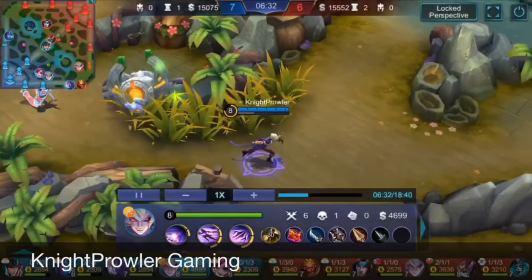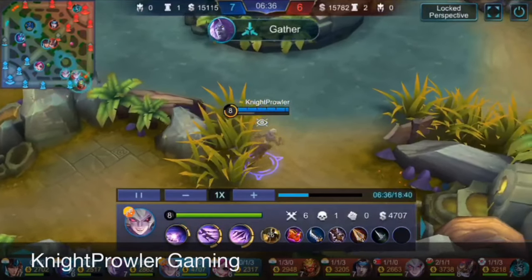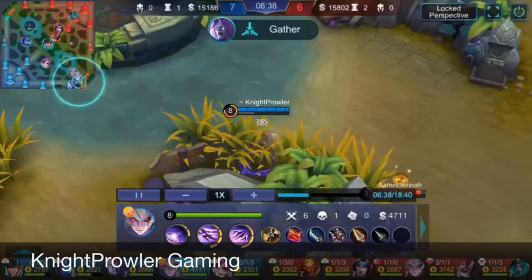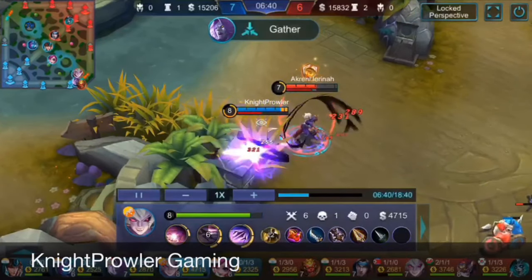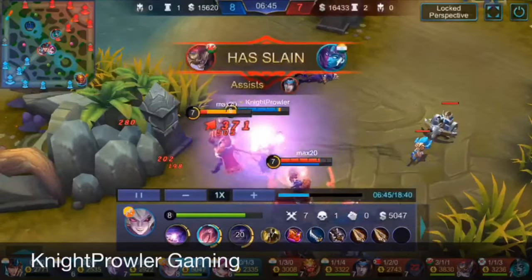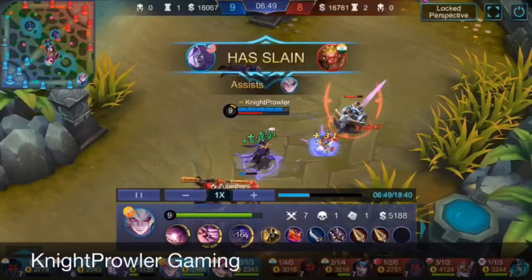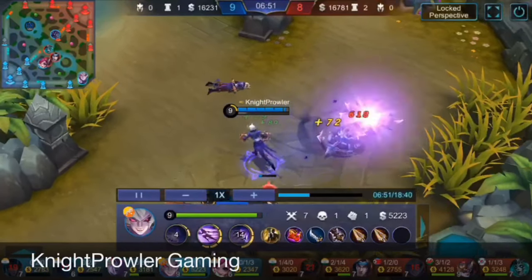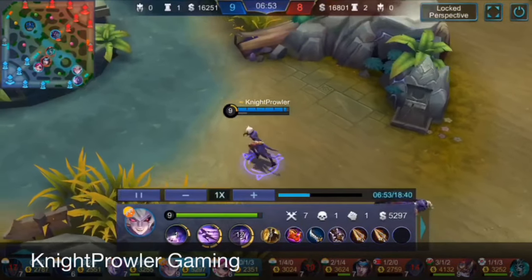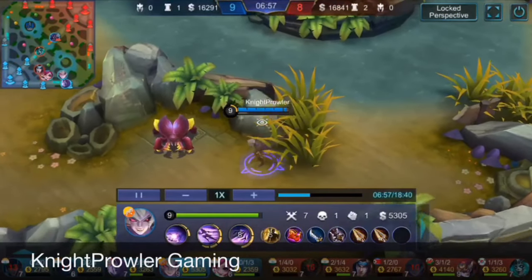I'm back — second skill, first skill, basic attack, and that creep is dead. My physical attack is stacking because of Nimble Blade. I spot the enemy Dyroth — I go for it: second skill second phase, first skill, enough basic attacks, and I got the kill. The right combo every time.